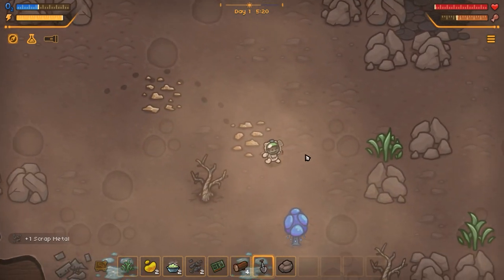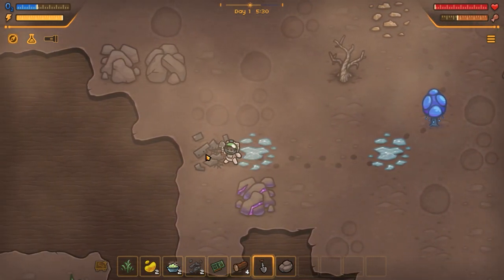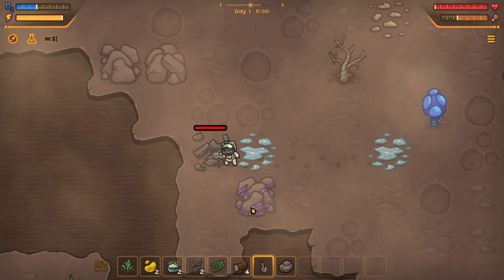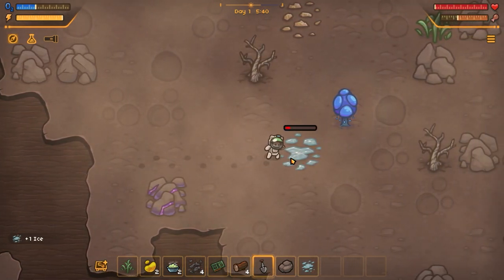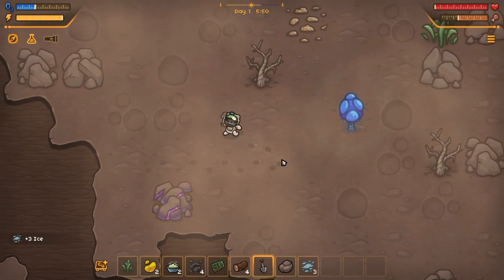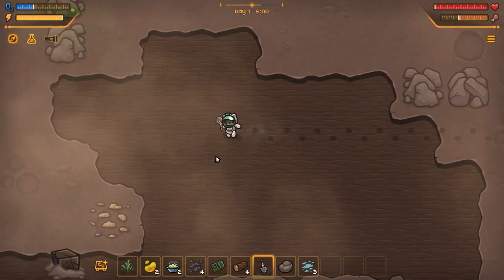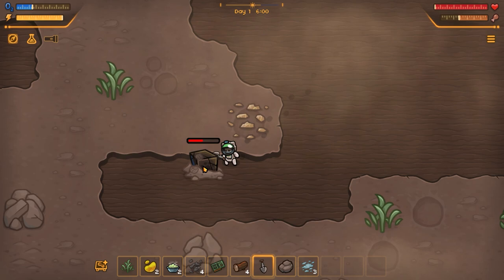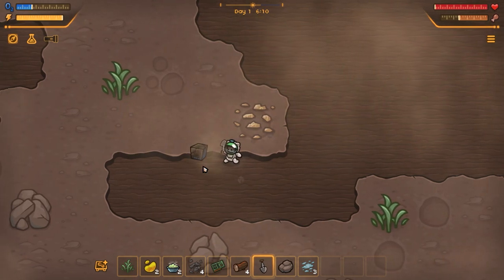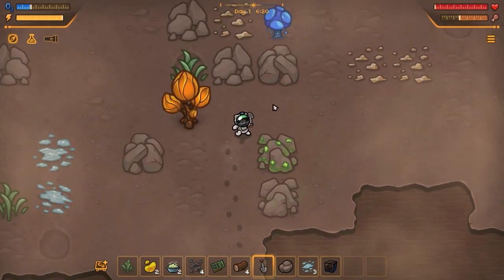We're seeing some new type of ore — not really too sure what that is, but it's going to be fun finding out. We've got some ice here as well which we can use to create bottles of water. Oh, an artifact! Let me pick this up while we are here. Yeah, we can use that water to do some farming as well, so we'll have to look at that in the future.